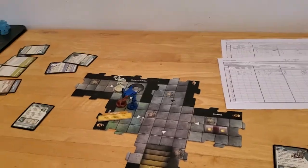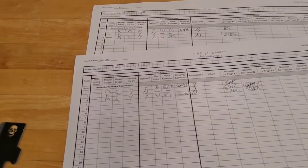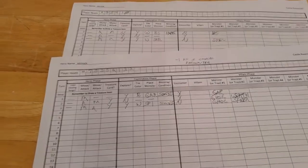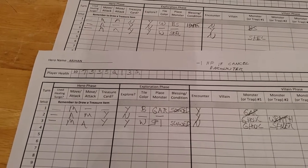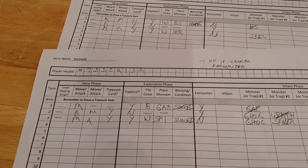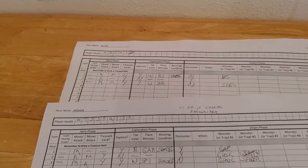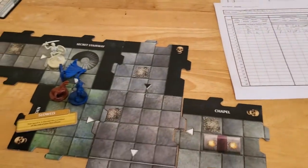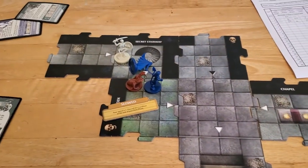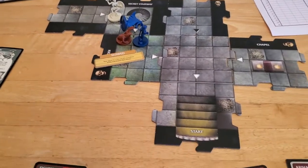Starting off turn four with Arjun. In turn three, we continued the beatdown on our heroes, so they're in pretty bad shape. Arjun's down to two hit points and he is slowed, and Alyssa went down in the last turn. Things are not going too well for us. Let's see what we can do to hopefully turn this around, but I don't have a whole lot of hope for the outcome of this adventure.